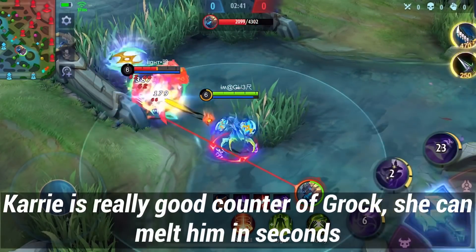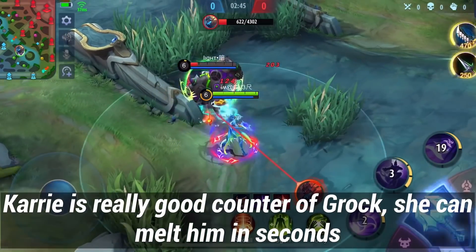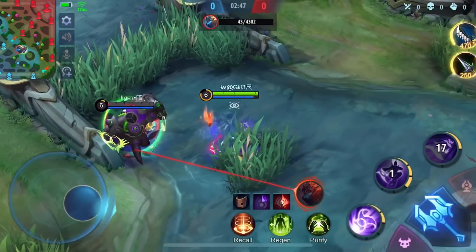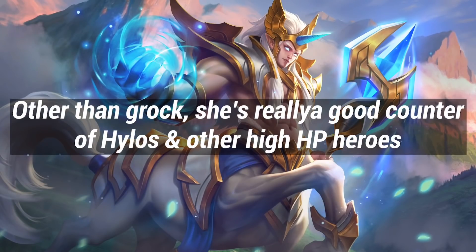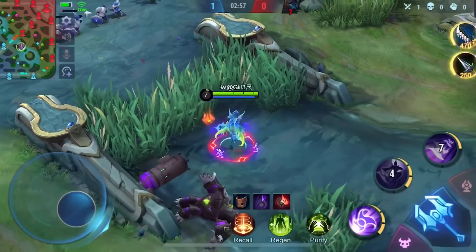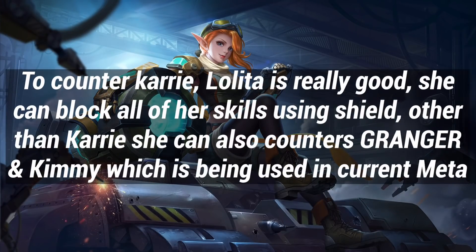Karrie is a really good counter to Grock — she can melt him in seconds. Other than Grock, she's also a great counter to Hylos and other high-HP heroes. To counter Karrie, Lolita is really good — she can block all of Karrie's skills using her shield. Lolita can also counter Granger and Kimmy, which are both being used in the current meta.